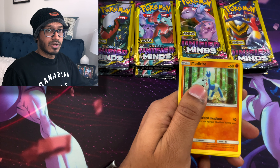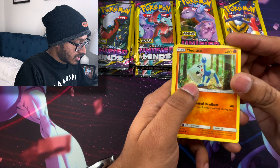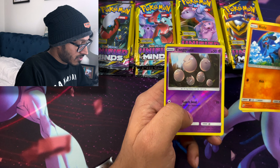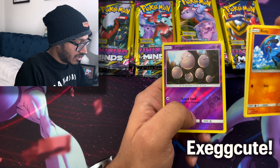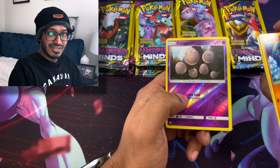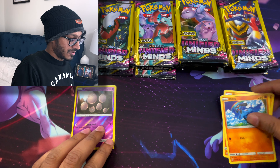So this is our first pack. We'll just go ahead and see what we get and then do the card trick. We got Meditite, Raiolu, and a Reverse Exeggutor. I guess the rare card is already at the back, so we don't have to do any kind of card trick. Nice — we got a Reverse Exeggutor.